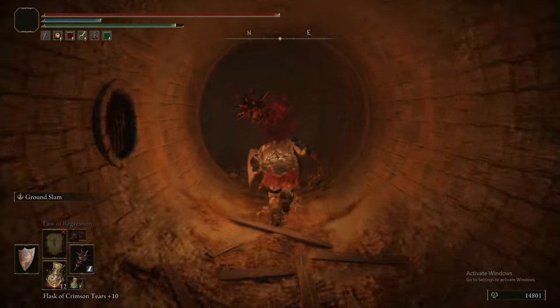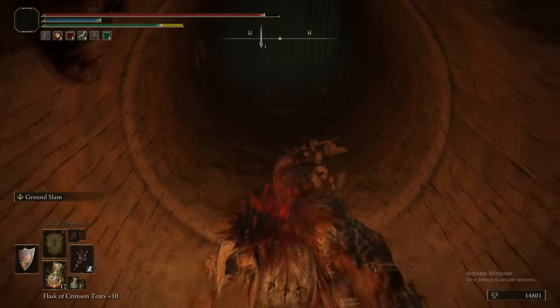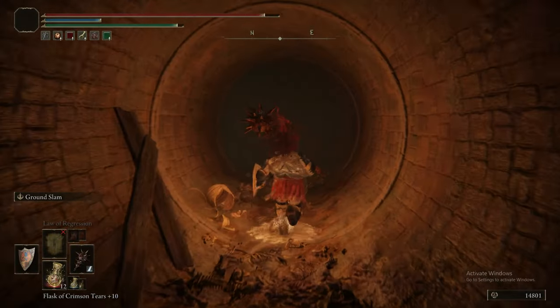The dialogue option you had to pick at the Dung Eater was 'leave your jail', to be clear. You get two options - make sure you pick the top one: leave your jail.